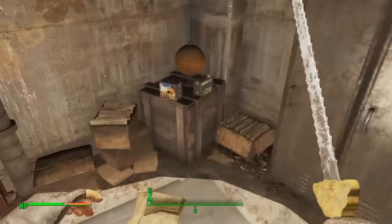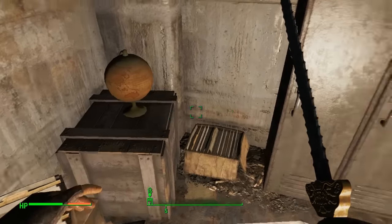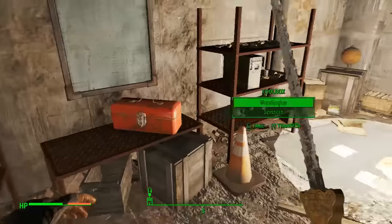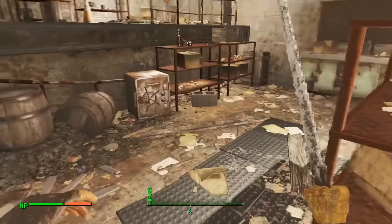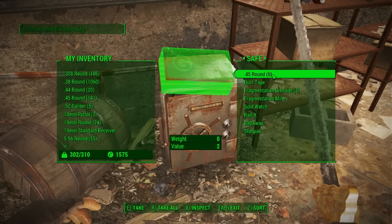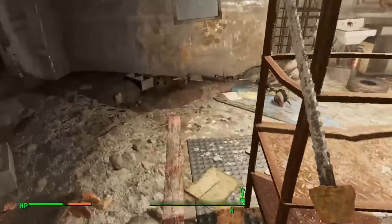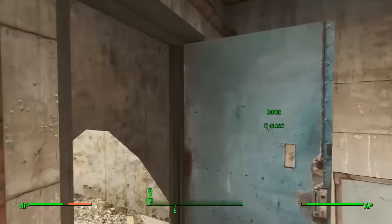There is also a lunch box over here that you can open and maybe get some stuff — I got Dandy Boy Apples. There's a bottle cap mine right there, loads of stuff to loot around here. There's also a safe — you can open it with the gift shop key. Grab all of that: a gold watch, Rad-X, and a few supplies. The key is located on Walter.